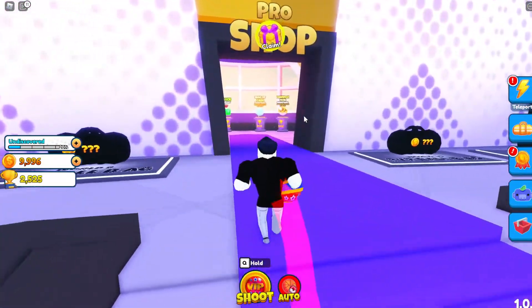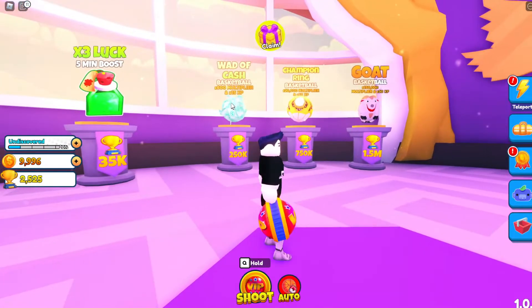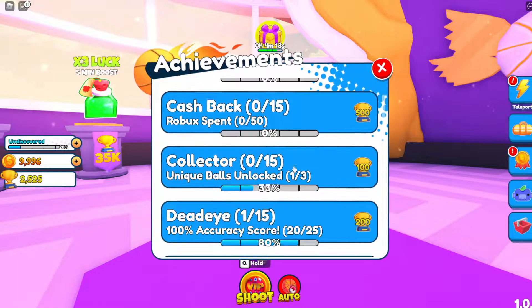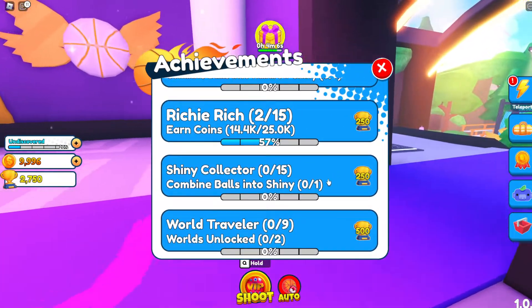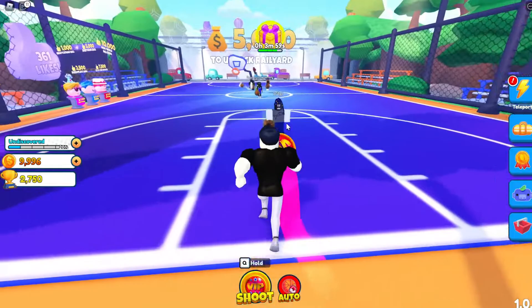Let's go over to the pro shop, which is where you can spend your trophies. You can buy boosts as well as cool basketballs. There are a few ways to get trophies: one is through the reward section by just playing the game, and the second way is through achievements. Looks like I earned 500 coins so I can claim 50, and you can just keep doing that to get lots of coins.